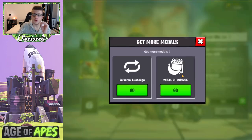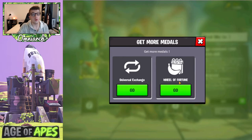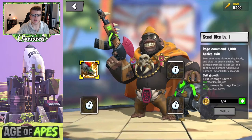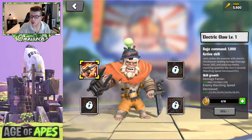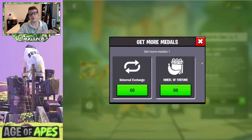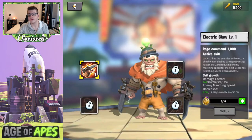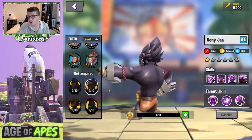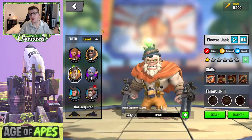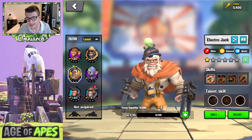Looking at how to obtain these fighters: Duke is normally available from the Wheel of Fortune, which comes around every once in a while. Electro Jack is the same — you get him from the Wheel of Fortune too. Roni Jaw is also a Wheel of Fortune legendary. I'm a bit surprised one of these wasn't tied to the Ultimate Monkey event, but it looks like they're both Wheel of Fortune, which is really exciting.